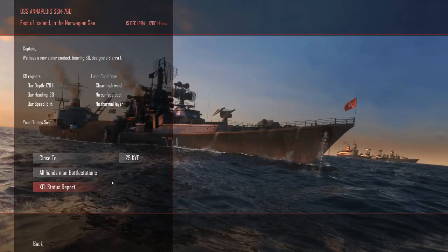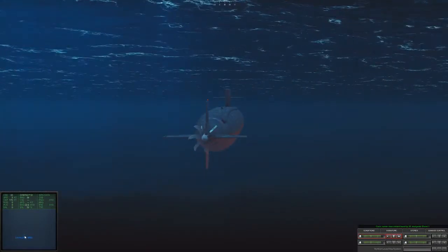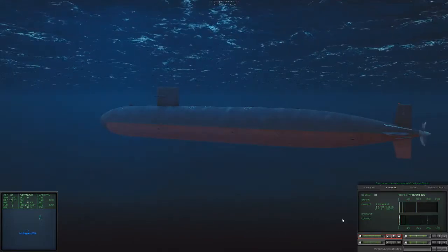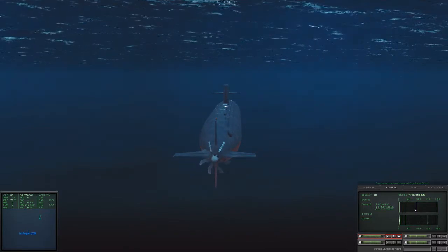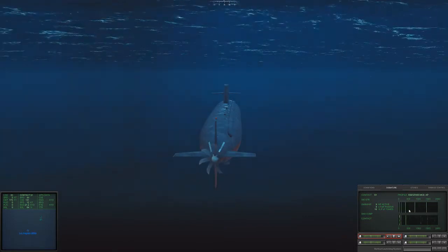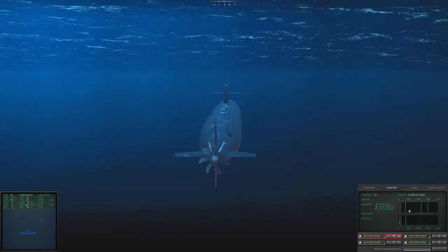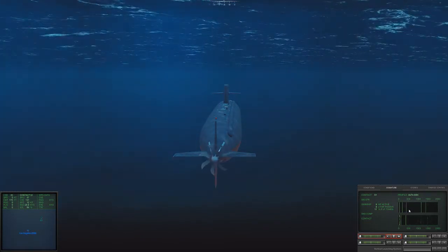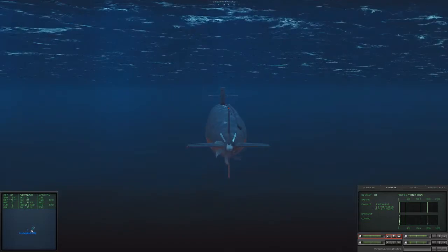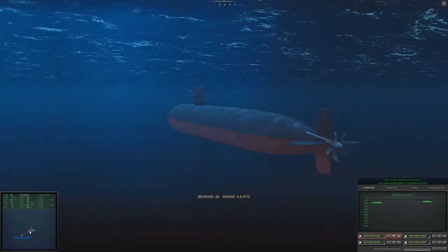I'll kind of explain the game. It's pretty much just a submarine-based game where it's a one-on-one. I gotta find the other submarine and I already found him, I think. To figure out what he is, I pretty much have to match up the sound signature. He has his active sonar on so it's gonna be really easy to detect him. Looks like he's a Victor class. I'm gonna send him a ping back - yep, there he is, he's a Victor.